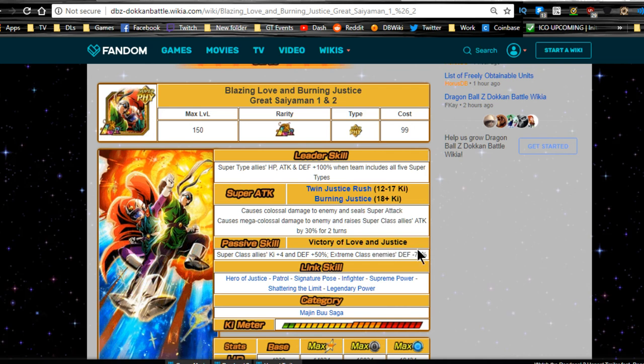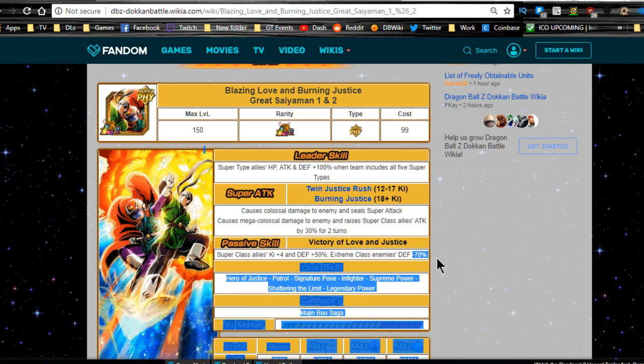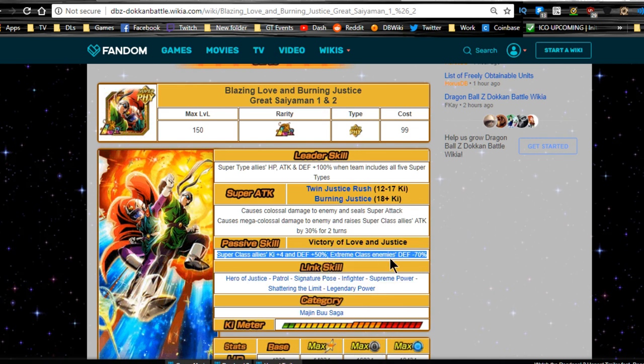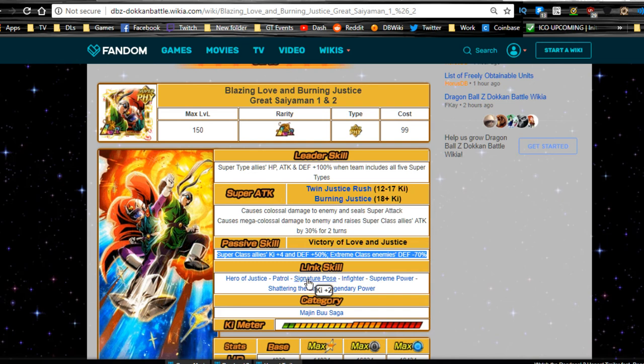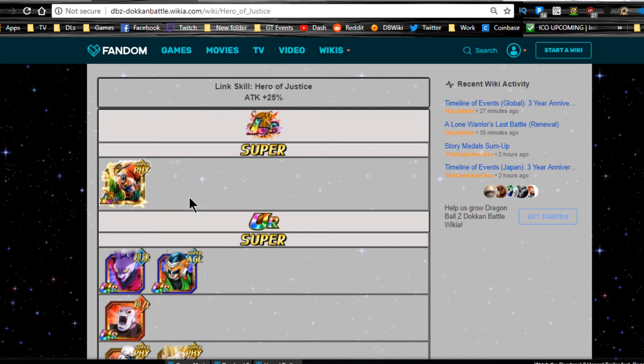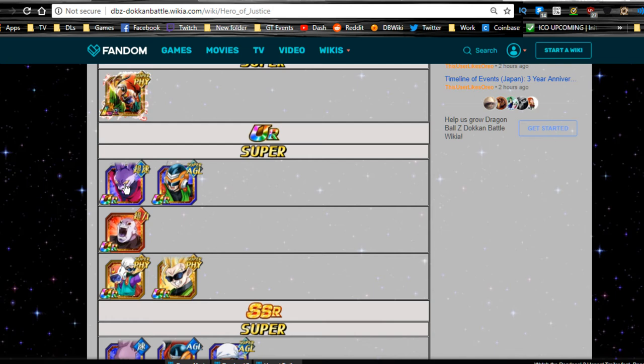A lot of enemies have really high defense — looking at the Broly events, even the technique Broly event and the Super Saiyan 3 one. This unit will make those Broly events so much easier, especially for newer players. I did a video on the SR to LR guide if you haven't checked it out — it'll be linked at the end. Link skills are Hero of Justice, Patrol, Signature Pose, In Fighter, Supreme Power, Shattering the Limit, and Legendary Power. Honestly, he doesn't have that many good link skills. Hero of Justice not many people have, Signature Pose and In Fighter are his only decent attack links, and everything else is flat buffs.